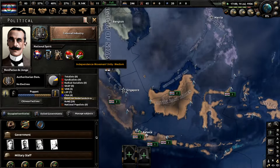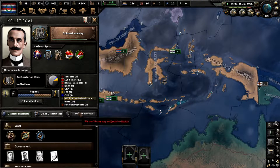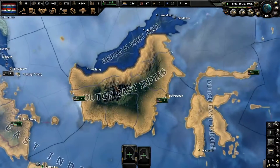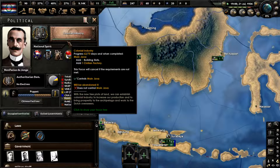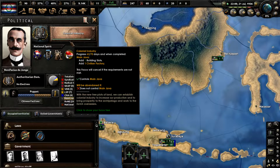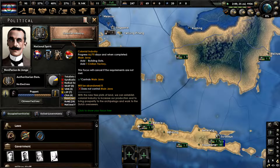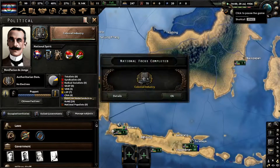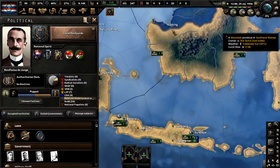That's unfortunate. Next time we get an event of a nationalist leader being arrested, we might need to just go for letting him defend himself. So now with that civilian factory done, we'll go with the naval dockyards.